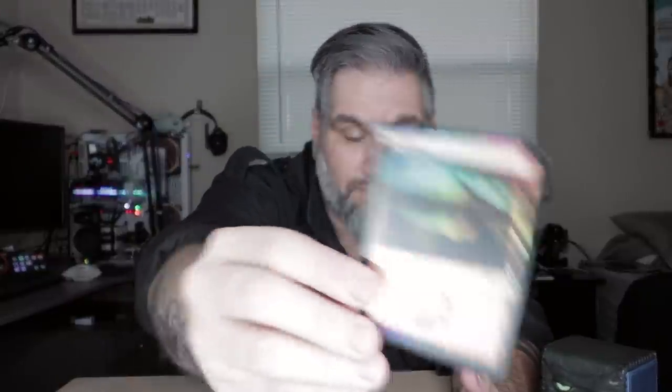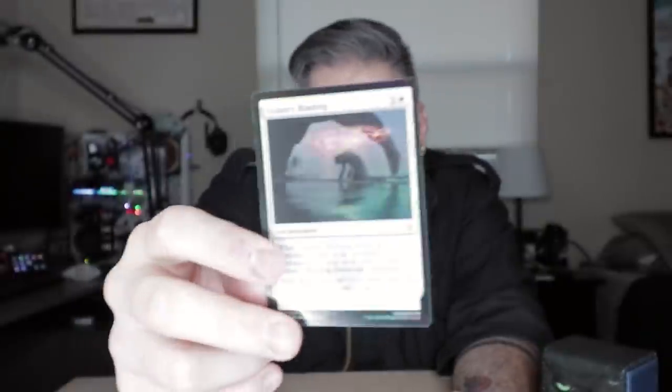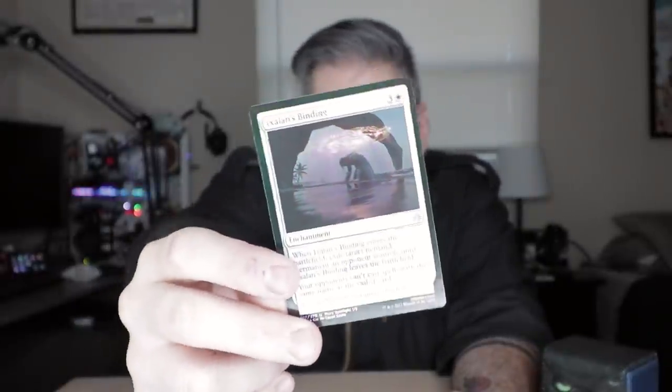These were also in the buy-a-box packs when you bought a box of Ixalan — you got two of these, which are probably similar to these packs. So we got a Mountain. Next card — Ixalan's Binding, foil.